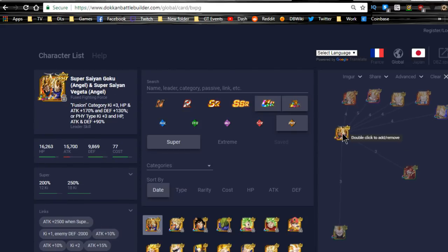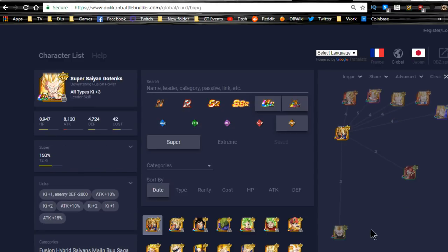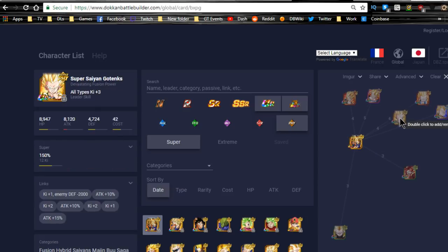They do get the buff if you're running him as a leader and you want to run a Fusions team — at least they all get the 170 buff. If you're looking for a Mono-Physical team, the physical Super Saiyan 3 Gotenks will probably be linked with Super Gotenks, which are going to help them out the most because they are best linking buddies and they'll get the nice buffs from his lead.